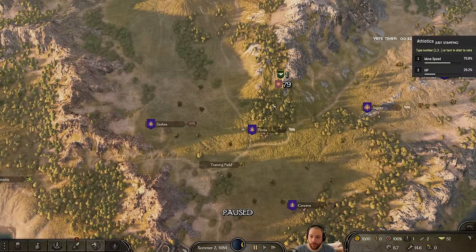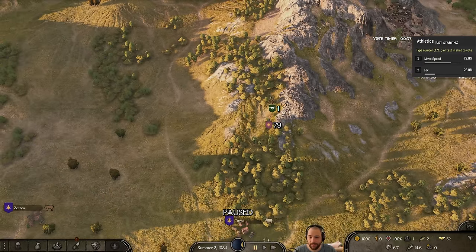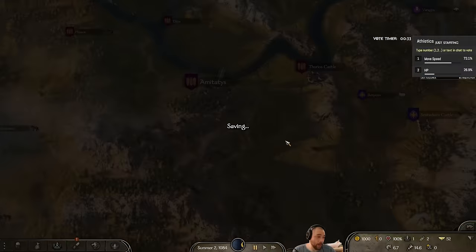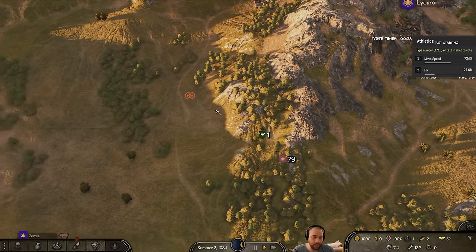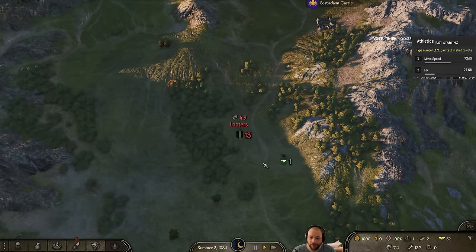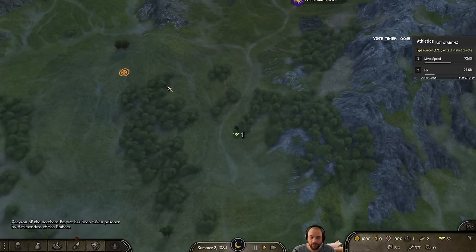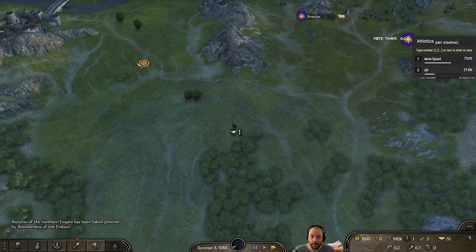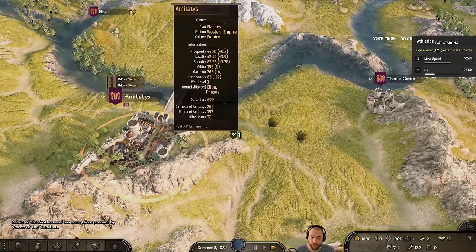I am not allowed to recruit anything besides Batanian troops at this point, so I need to get to Batanian territory pronto — I am just looter bait until I do. Any looters with a raid party greater than 5 is gonna be an issue. Luckily, me alone on horseback is going to be able to ride faster than them, so I just need to avoid them at all costs.